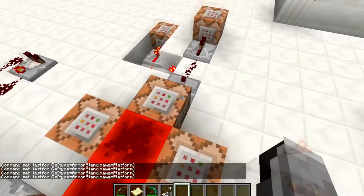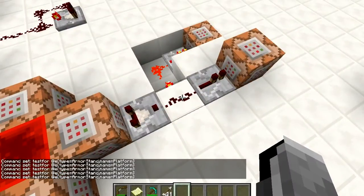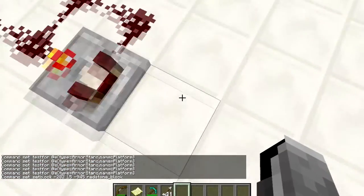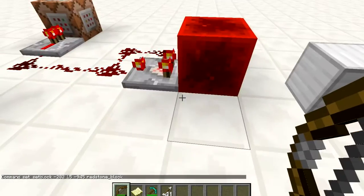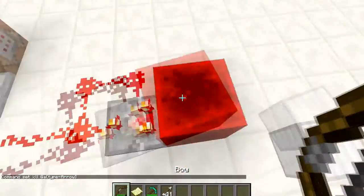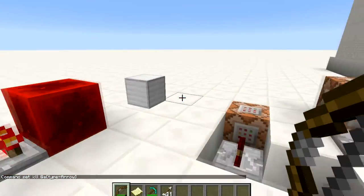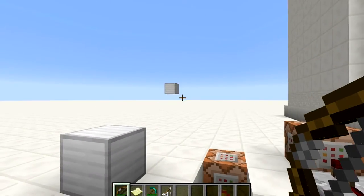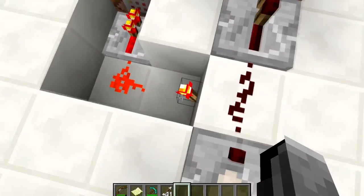This is also testing for an armor stand named 'platform', and when it detects it, it will set a block at those coordinates to a redstone block. When I shoot, this immediately becomes activated and this clock starts running. What this clock does is kill all arrows — that's the reason I can only have one of these at once, because it kills my other arrows as soon as I shoot them. So I should create this into a block, then shoot another one and create that into a block as well.